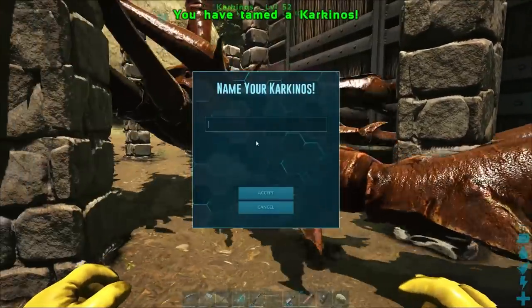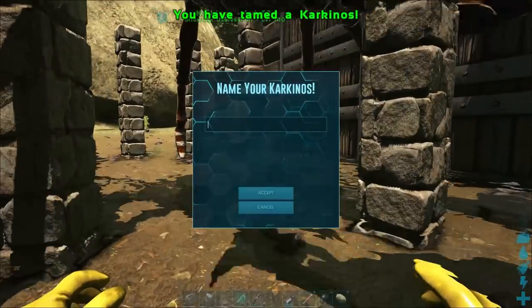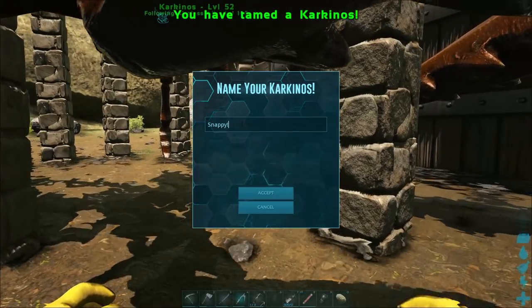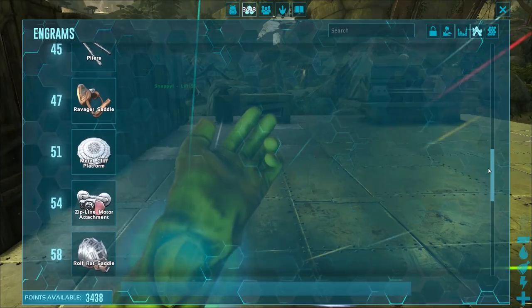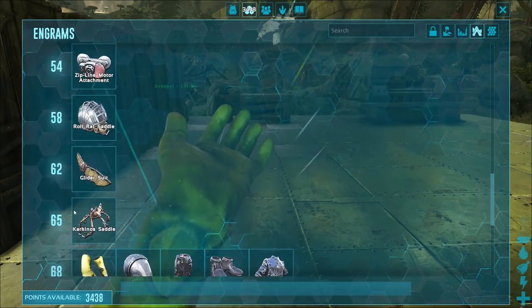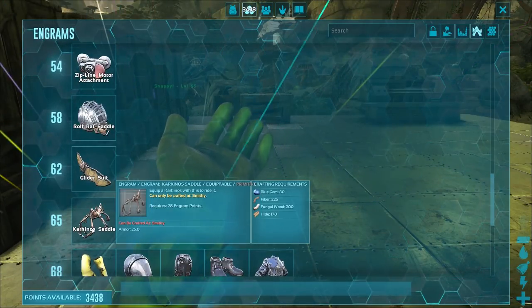After a while, you will then have your very own Carcanos, which is great — giant crabs, who doesn't love that? Once it's tamed, you're going to need to get yourself a saddle. The saddle unlocks at level 65, so this is by no means a low level creature.